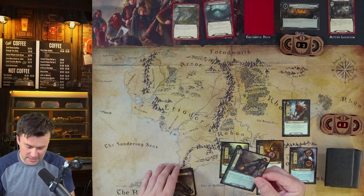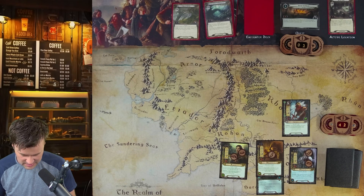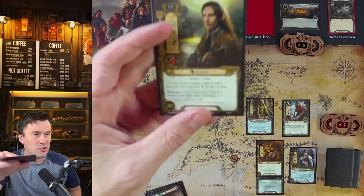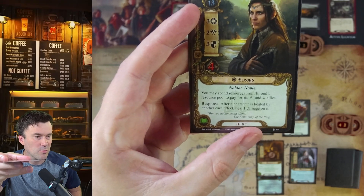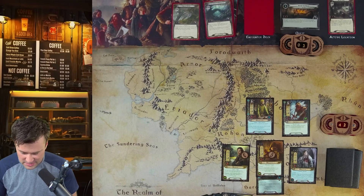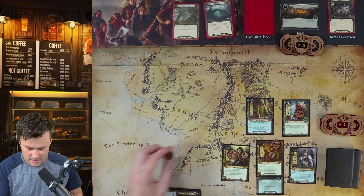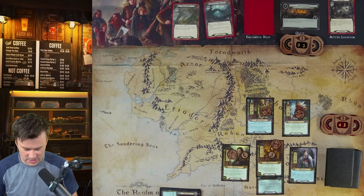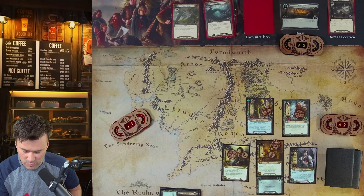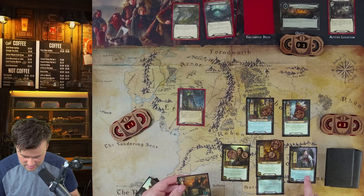We also put spiders in Spider Den and travel there. Threat goes up to 42. We decide not to use Aragorn's threat reset yet — we still have some aces up our sleeve. We draw Hasty Stroke — not what we need. However, we can play Glorfindel now, spending three from Elrond's pool and two from another hero. Elrond's text says you may spend resources from his pool to pay for allies of any sphere symbol not listed.